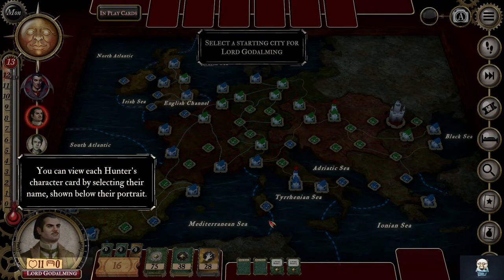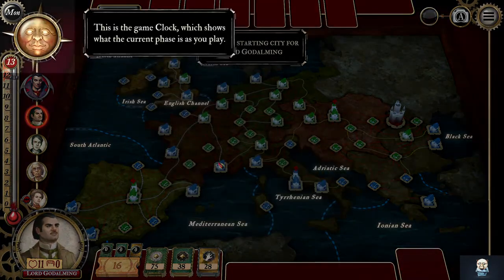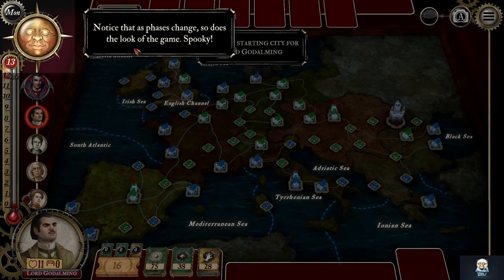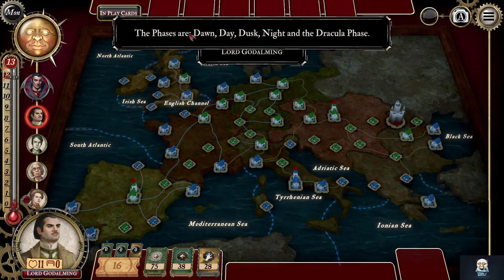She has to always have one card revealed. So like 11 health and zero bites on him. Game clock, current phase. Changes the color of the board.